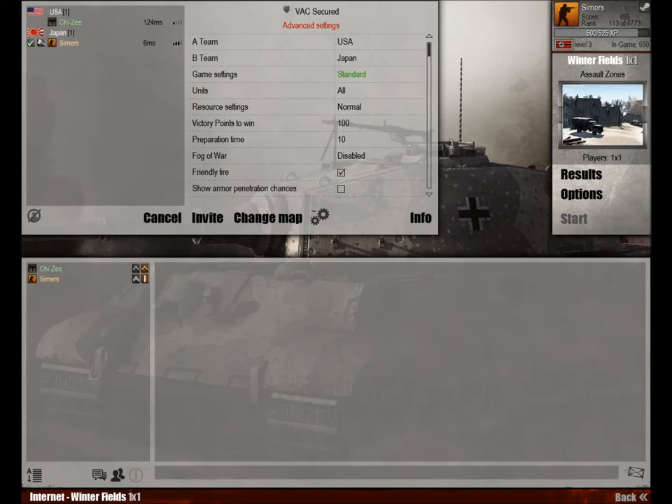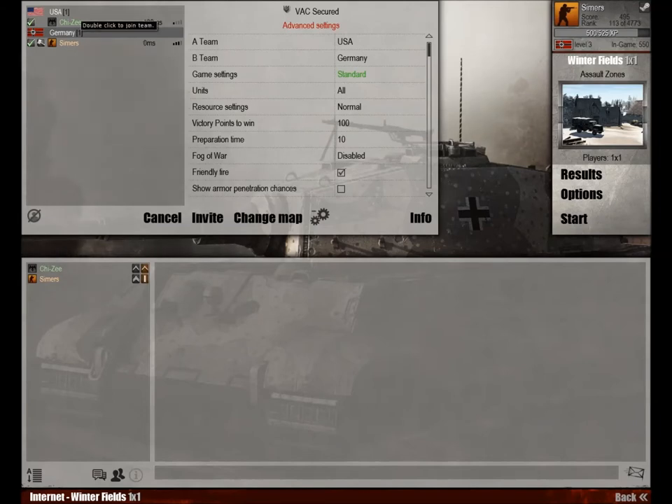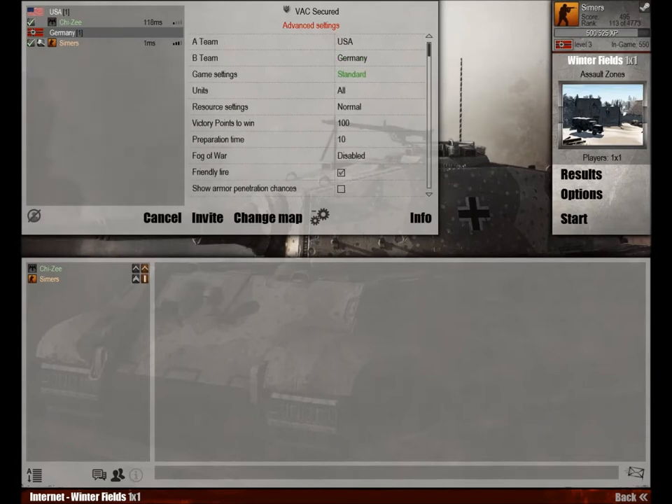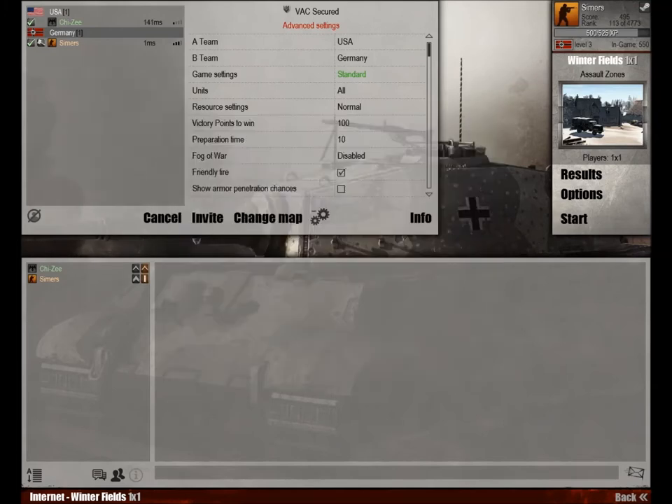Let's jump in. Most people don't play with Japan, but... Well, if we play on the same team I could show you the units. I guess if Fog of War's off, you should be able to see my units — I've never played with it off. Anyways, let's hit start. Let's see how this goes.